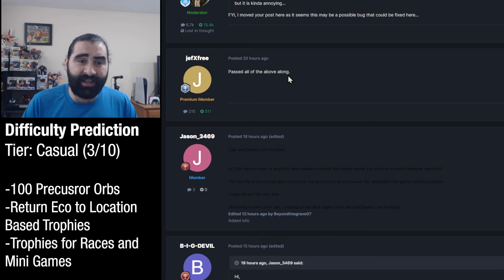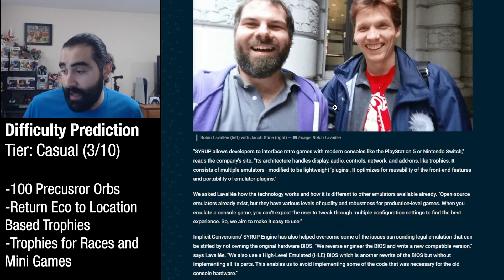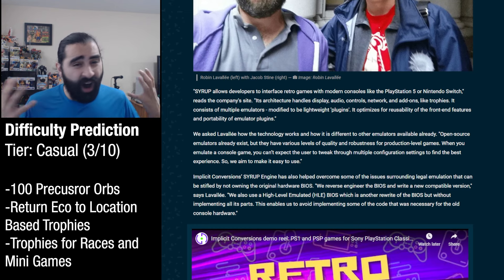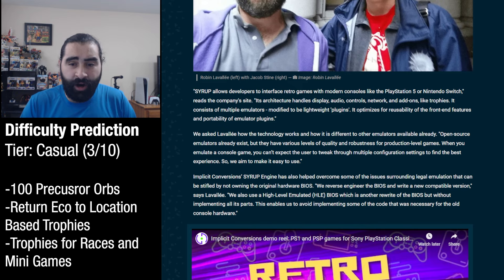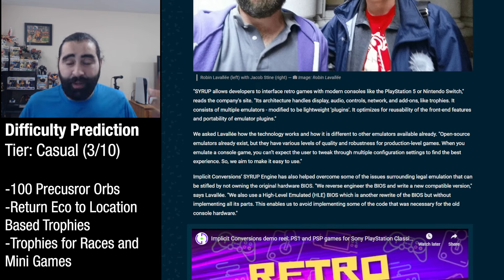These are old games that they're emulating. In particular, the company doing it for Sony is called Implicit Conversions, and they're working off of an emulator they call Syrup. So these games are playing on this Syrup engine, and they're doing the work for Sony for these games. Obviously when you are not working on original hardware, things are going to go wrong — it happened with Legend of Dragoon, it happened with this game, and it's going to continue to happen with some games. But these guys are probably a small team just working on these things, and they have to come out slowly. They're doing their best, so be patient when it comes to that stuff.